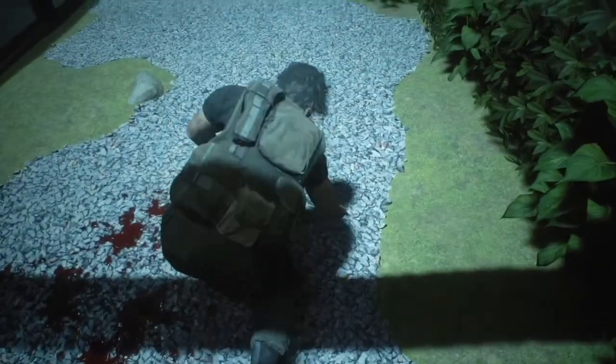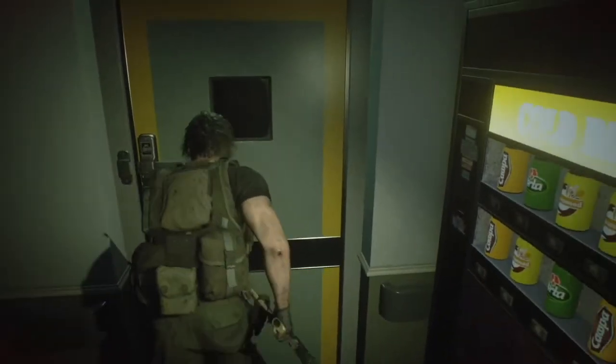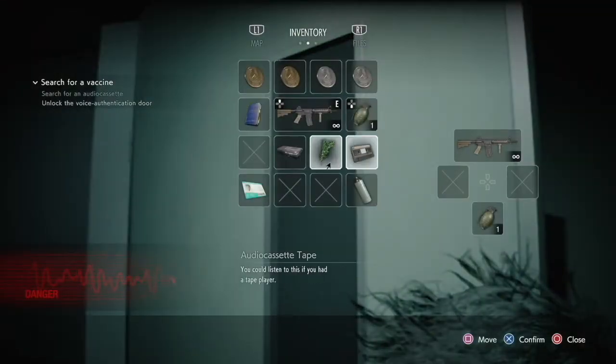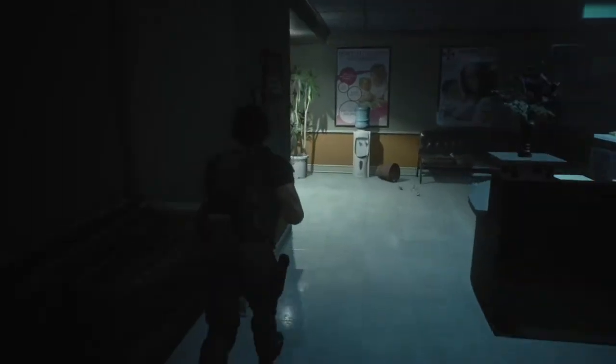Jump down the window and head into Dr. Bard's office. That zombie I thought I'd killed got up and came after me. I was pretty annoyed — I didn't want to use a healing item but I had to. It left me disoriented but I made it through and went into the office.